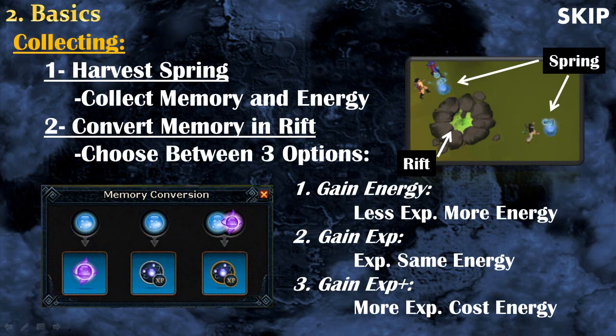To collect resources, go near a rift and harvest the springs around it to collect memories and energy. Once your inventory is full of memories, transfer them into the rift — there are three conversion options. The first option gives you more energy but very bad experience. The second gives only experience with no energy change. The third, gain experience plus, gives bonus experience but costs energy — far more than you can collect yourself, so to always use the third option you'll need to buy energy from other players.